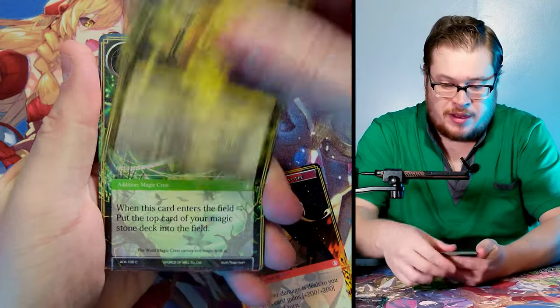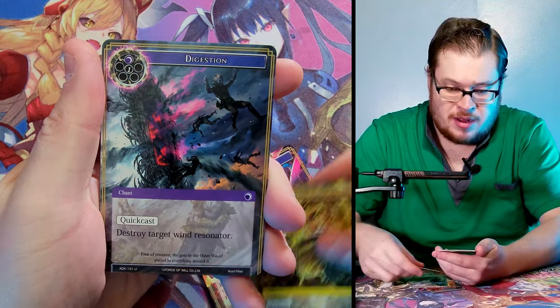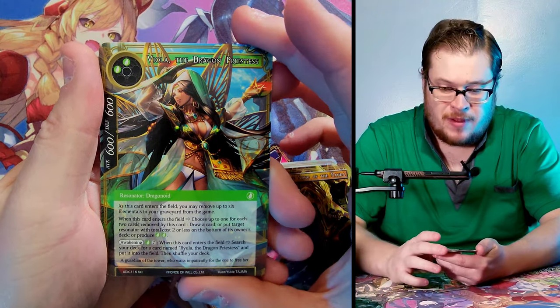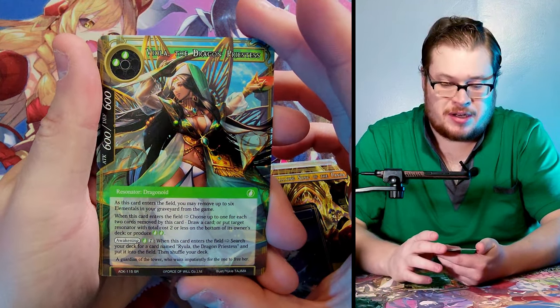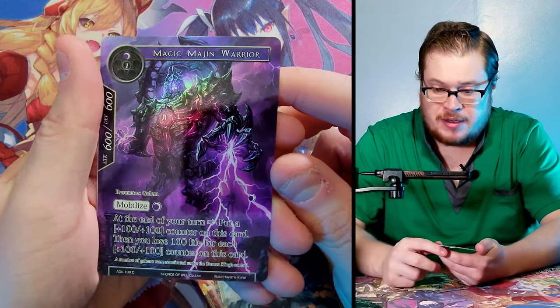Freyla and Magic Crest, Blood Ritual, Rallying Digestion super rare, Viola in just the normal version — stellar card. And we've got Magic Majin Warrior common floor — pretty cool looking, look at that guy, he's awesome.